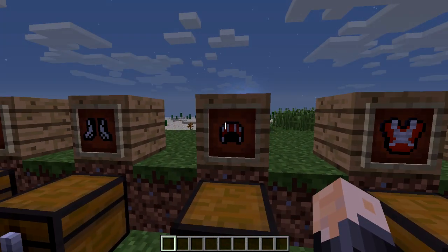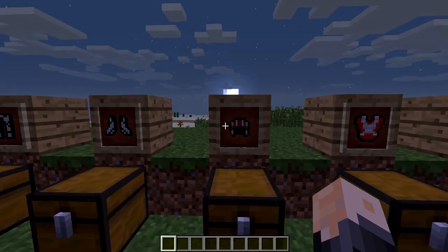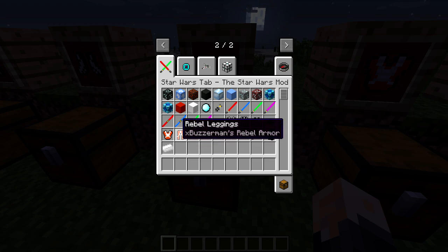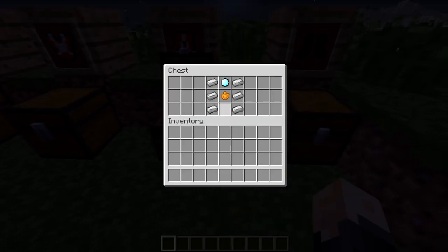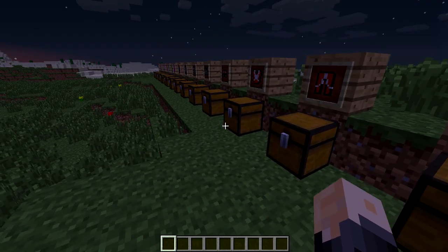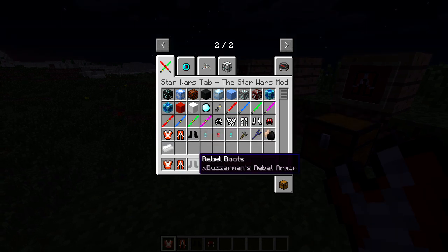I'm not that big into Star Wars — I just watched the movies once or twice and thought it was an awesome movie, and I saw this mod and had to jump on it. The next thing we've got is our rebel stuff. If you want to be a rebel, go ahead and do it. We've got our rebel helm, plate, leggings, and boots, and it requires the same things when it comes to crystals, except it needs orange dye for all the pieces. As you can see, that's the chest plate, this is the leggings, and this is the boots.